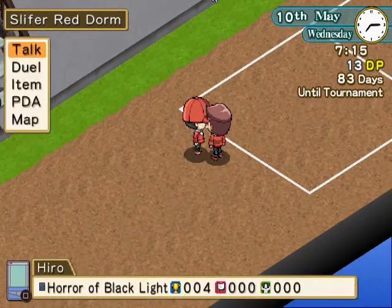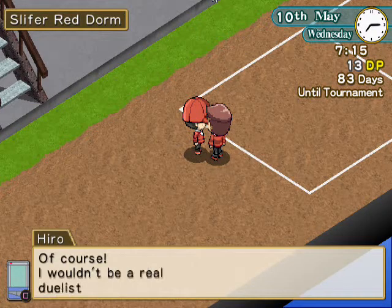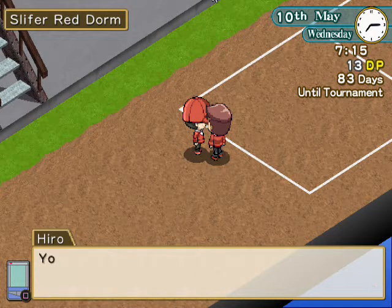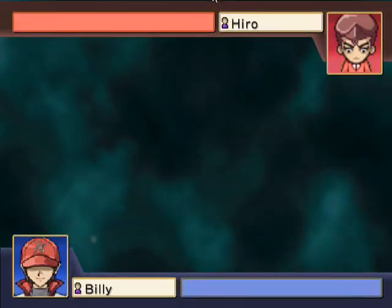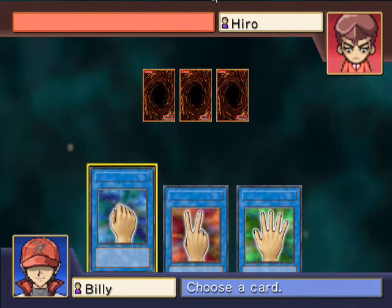I want to start off at the store right now. The sandwiches are only 50 DP and they seem to be working best for hearts. You can do the cat, but once you advance to the next day you lose the cat and have to re-find it, so there's more hassle with the cat than just buying sandwiches.